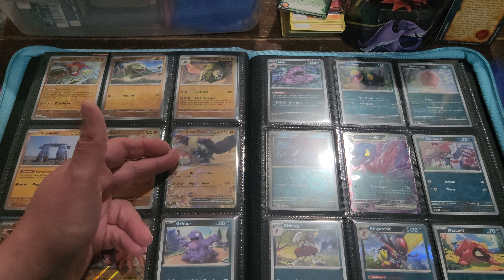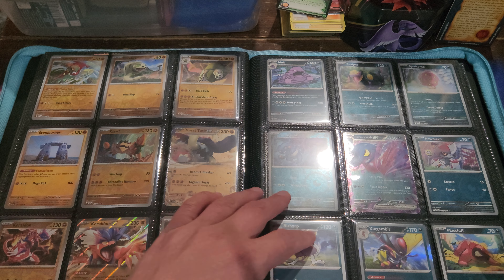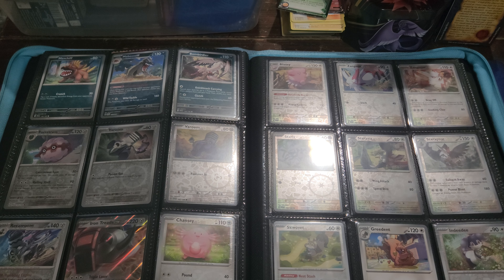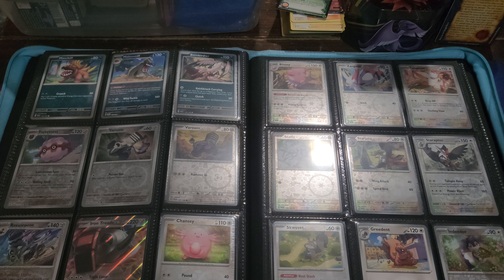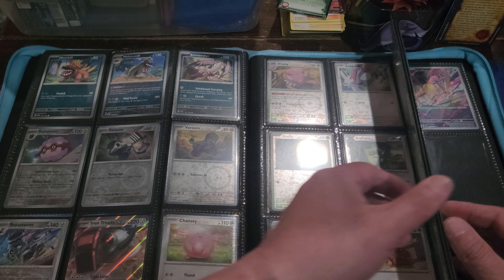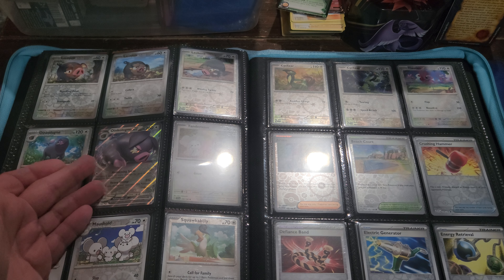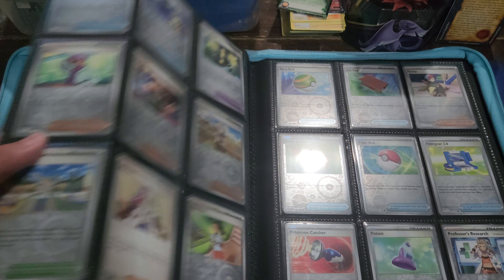Got Great Tusk EX right here and then Koraidon EX right there. Stonjourner — missing the reverse for that one. I really like the set; it's a good start to a new era of Pokemon. The set is huge — there's over 400 cards if you count all the reverses. We've got Iron Treads EX here, very nice, then back into the normal type — Oinkologne EX there. Very nice, into the trainer cards here.